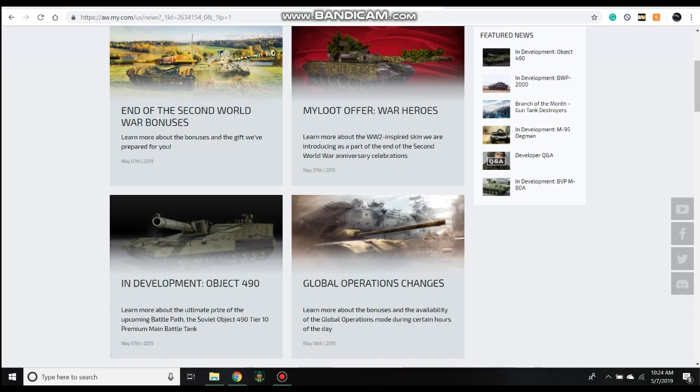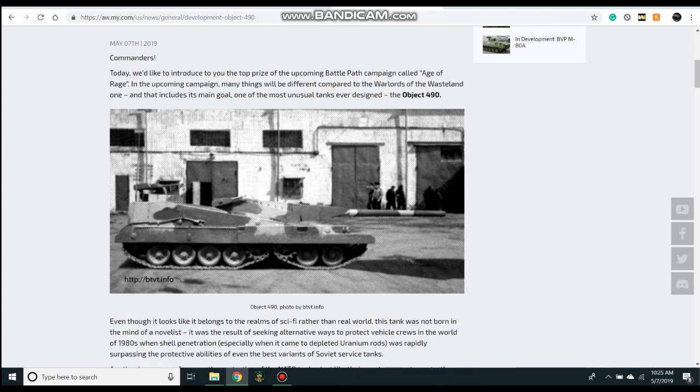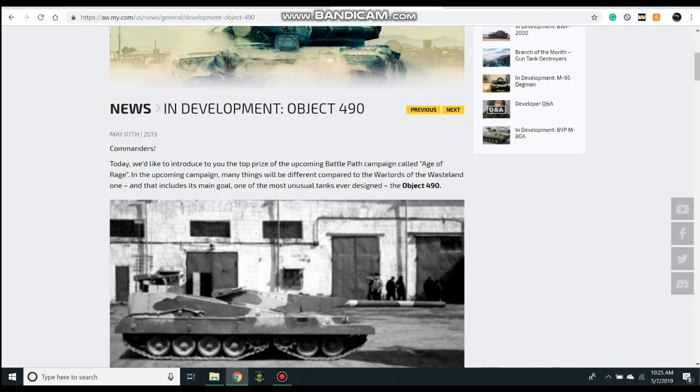But what I really wanted to talk about is the Object 490. I wanted to talk about this one more so than the other vehicles in the battle path because I wasn't entirely sure we were going to get another tier 10 vehicle, which is what I said in my last video. Not only do we get one, we get a pretty strange vehicle indeed.